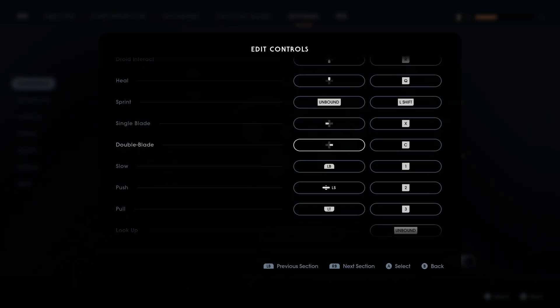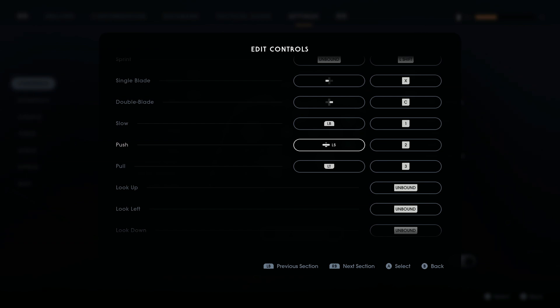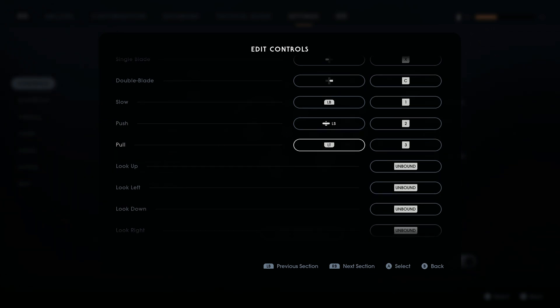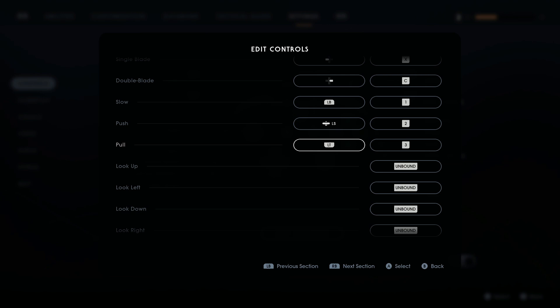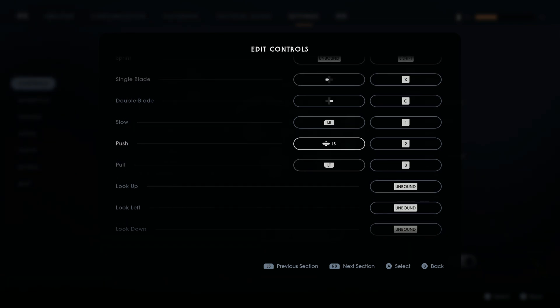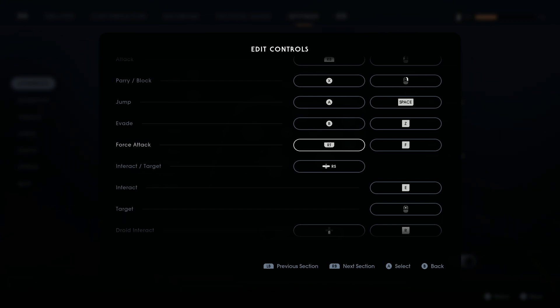I left the joystick click unbound from sprint because I wanted to use it for something else. Slow is what I ended up putting on the left bumper as a force ability. Force push is on the left stick click — I really like just walking up and clicking the stick to push people. Pull is on the left trigger. I thought it would be very intuitive to have all force abilities on the left side of the controller and all lightsaber attacks on the right side. So: slow on left bumper, pull on left trigger, push on left stick click, light attack on right bumper, and force attack on right trigger.